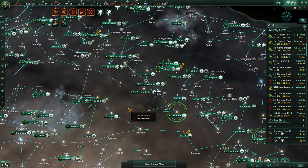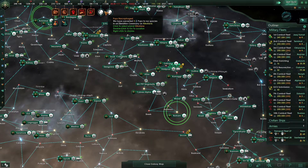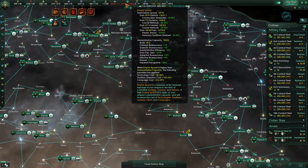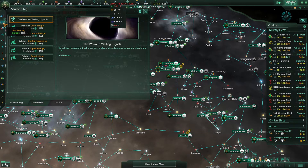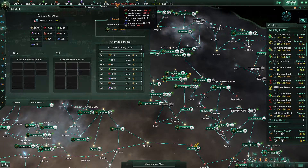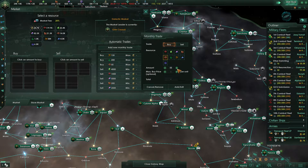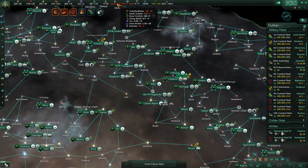I don't know that that'll get us all the way over into positive energy credits, but it'll get us closer. We are now positive — perfect. We're currently a little bit negative on volatile motes and exotic gases. I suspect the volatile motes will fix themselves. I'm going to bump this up to 60 volatile motes, and then 210 exotic gases. I think that will solve this.